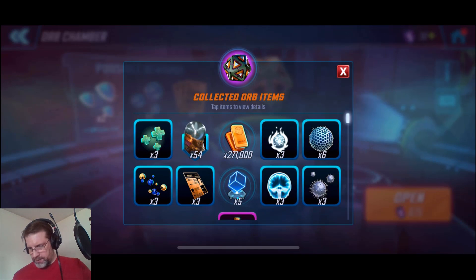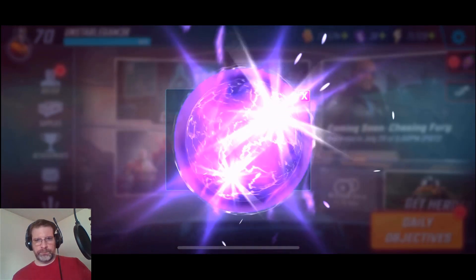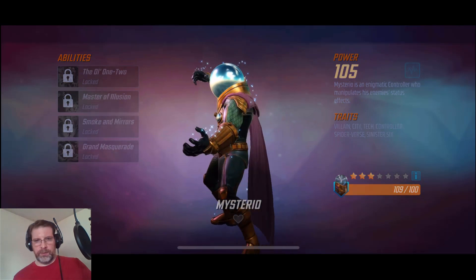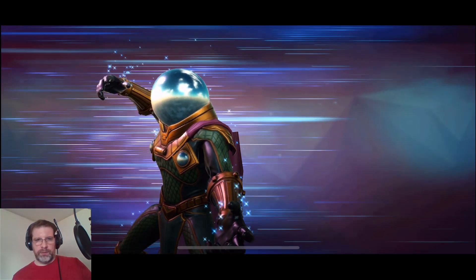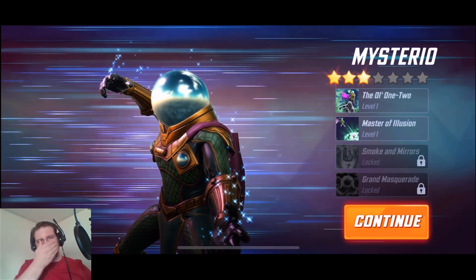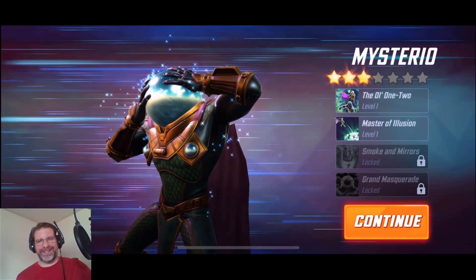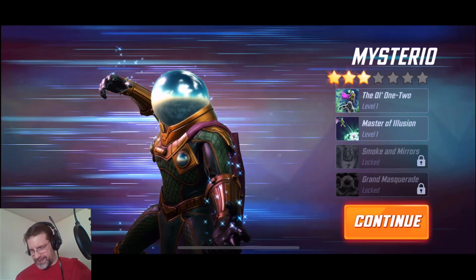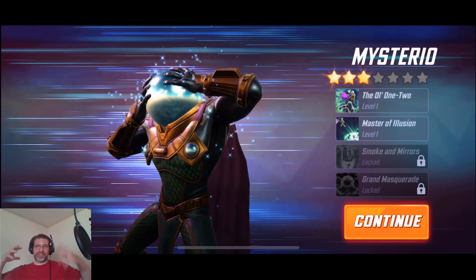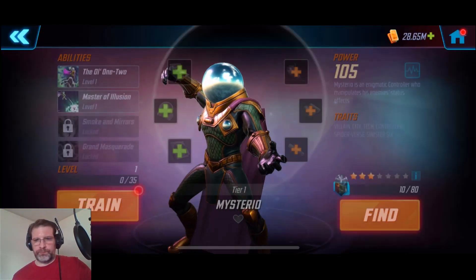Let's go ahead and recruit him. There he is. Mysterio. I love how he takes the ball off of his head — Valley mentioned something about Ichabod Crane. It looks exactly like that with his pumpkin head that he takes off and throws at people. That'd be a cool attack if he took off his head and threw it. So there he goes.